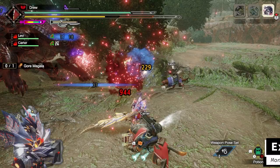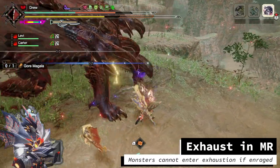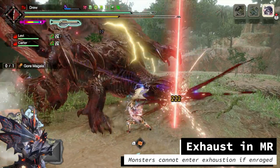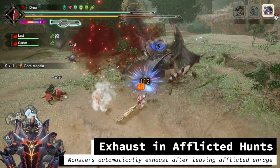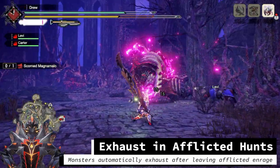The Tigrex Switch Axe has 30 hits of purple sharpness. The difference in Exhaust damage is not as significant in Master Rank since monsters are enraged for the majority of the hunt. When a monster runs out of stamina, it can only enter the Exhausted state if it is not enraged. Because of this, the Exhaust effect is mostly for finishing the monster in Master Rank. For Afflicted monsters, once they are knocked out of their enraged afflicted state, the monster automatically exhausts, so Exhaust doesn't influence monster exhaustion at all in Afflicted hunts.